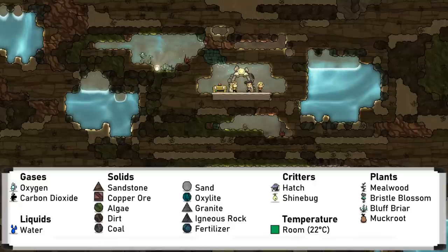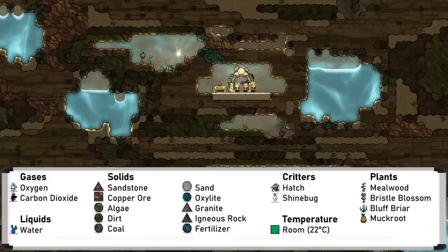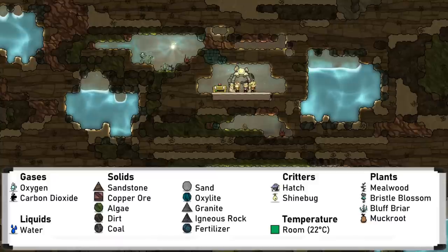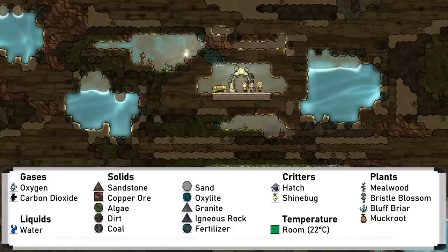First up is the temperate or sandstone biome, which is probably the most common starting biome, being part of the Terra Asteroid and cluster that most players will begin with. It has dupe-friendly temperatures and oxygen, as well as mealwood and bristleberries to grow with the dirt and water. Hatches and shinebugs also spawn here, and muckroot can be found buried. Oxygen generation in this start is easily done with the oxygen diffuser fed by the natural algae, and coal is available for early power generation.